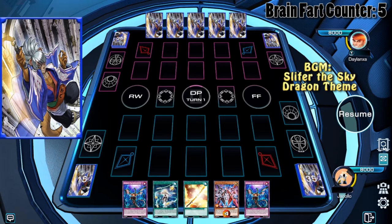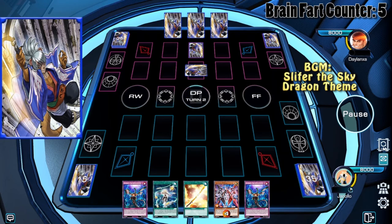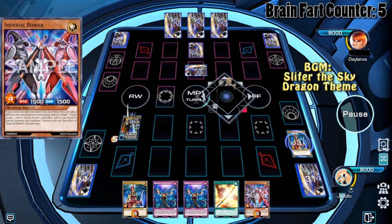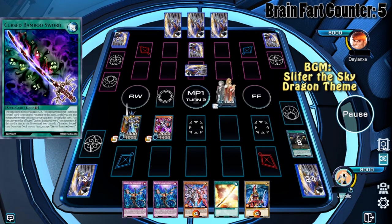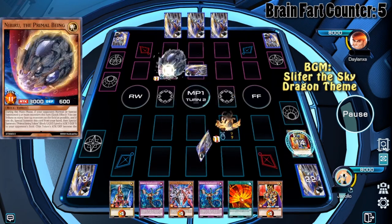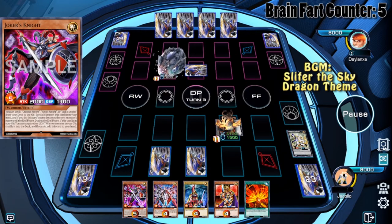Next duel — we start with basically the same thing as last time: double Impermanence, Golden Bamboo Sword, one Imperial Bower, and one Drones. Bower can tribute itself and summon monsters. We summon Bower, tribute Bower, go Drones, make Isolde, get another Bower. We use Isolde's effect, send five cards to the graveyard, summon Joker's Knight, then summon Pleiades, bounce a card back, use the Bamboo Swords — but Nibiru drops. The Primal Being Token is big, but Joker's Knight shuffles it back.